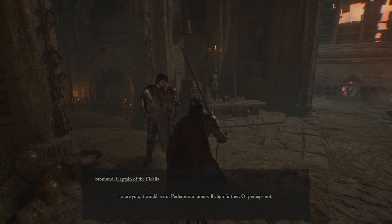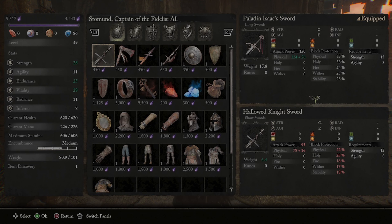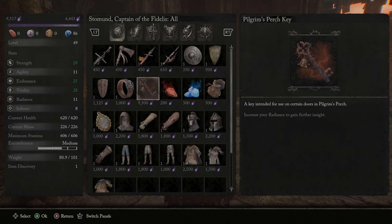Okay guys, in order to get the sacred resonance set, first you're gonna need to come to this vendor here at the Sky Hold and buy the Pilgrim's Perch key. This is gonna cost you 9,500 vigor, so make sure you have that on you when you talk to him.